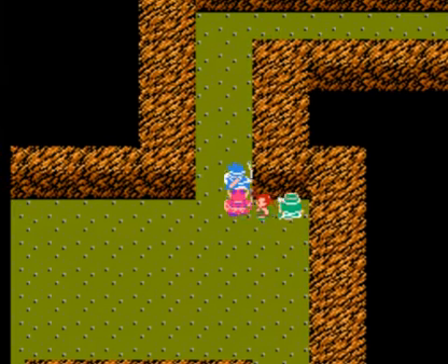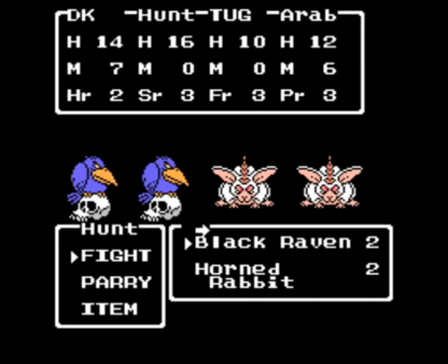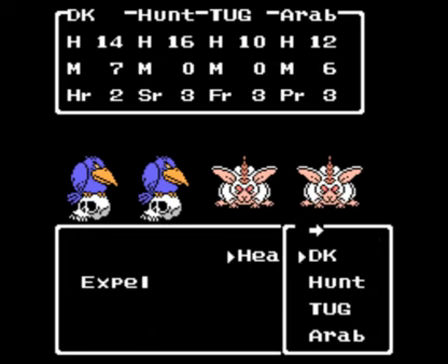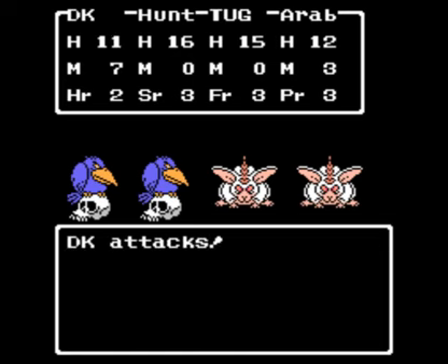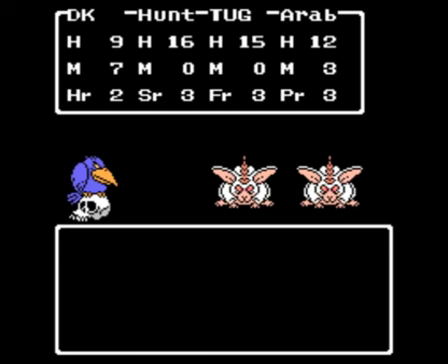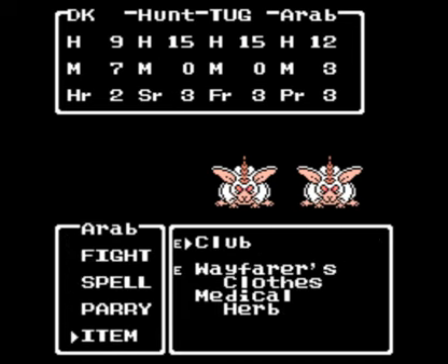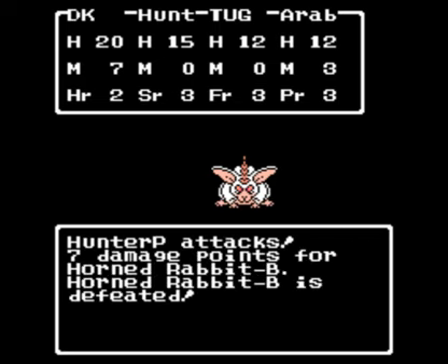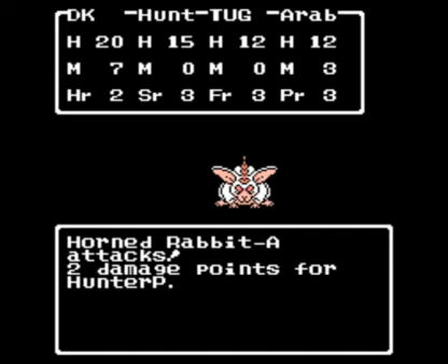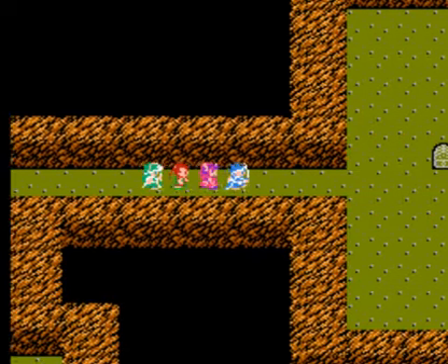Now we're heading north. We get all the treasure chests - there's only a couple in here so it won't be too bad. DK, you go after one of the horn rabbits, and we need to heal Tug. We use a medical herb on DK. This is a little bit tougher than I thought it was going to be, but Arabella finished it. We're going to get a couple more items and there's a treasure chest right here.